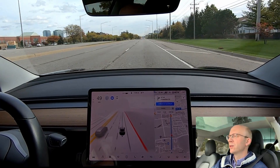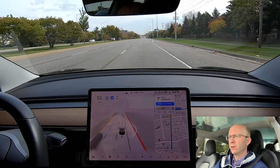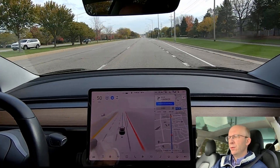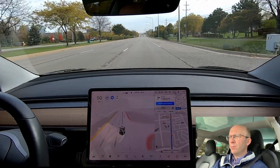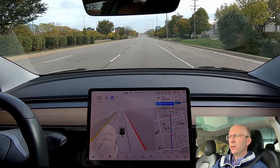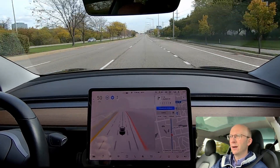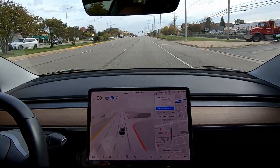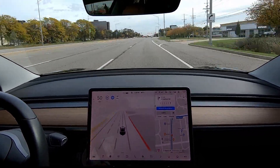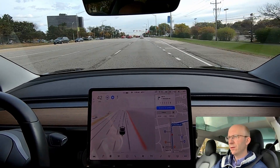Okay, it just saw someone trying to come in from the side road and slowed down a little bit. It wasn't noticeable on the video but it did brake ever so slightly, which is good — it's taking caution. It did see that car, which means it's recognizing objects and vehicles around me. Now let's see if it gets in the right lane soon enough.